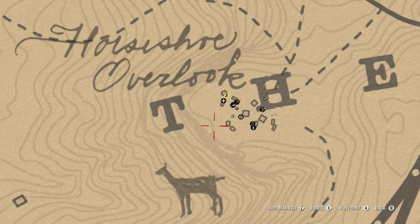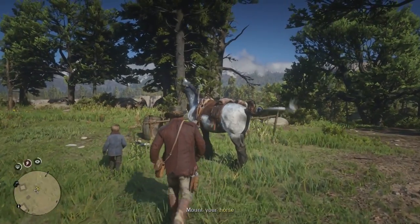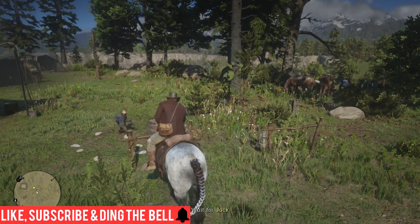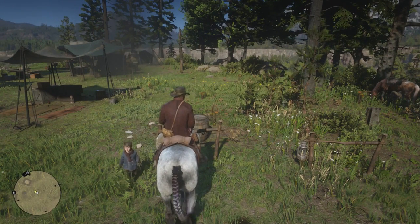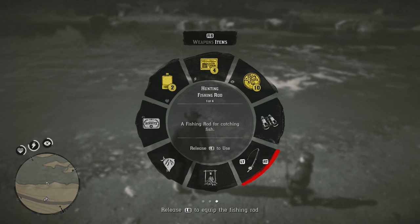After completion of the mission we should be able to go fishing. We now need to mount our horse, and little Jack has just got his fishing rod. Our fishing rod is now there on the weapon wheel.